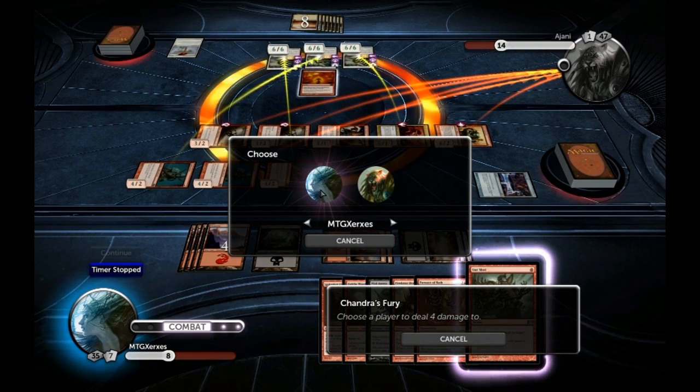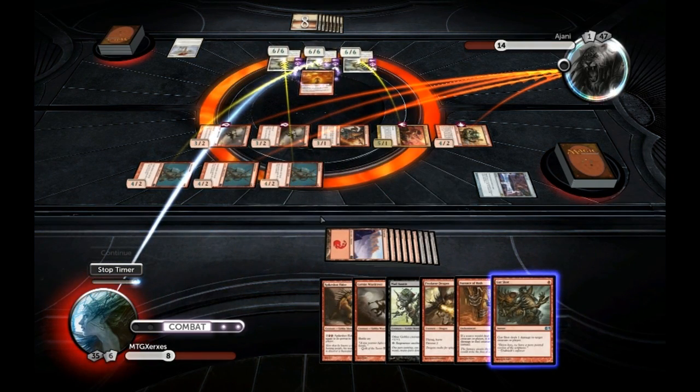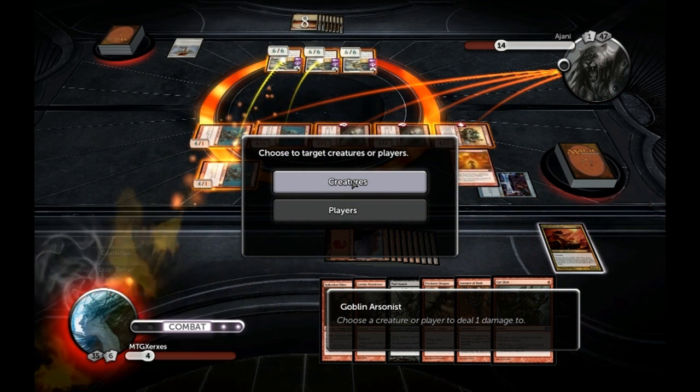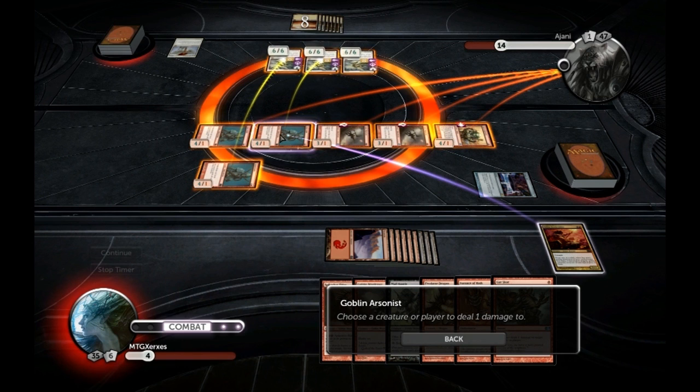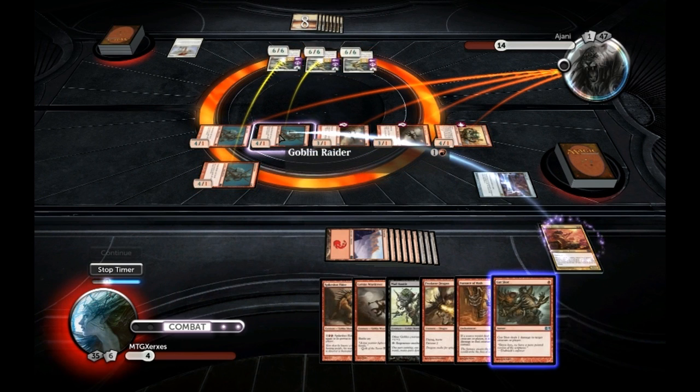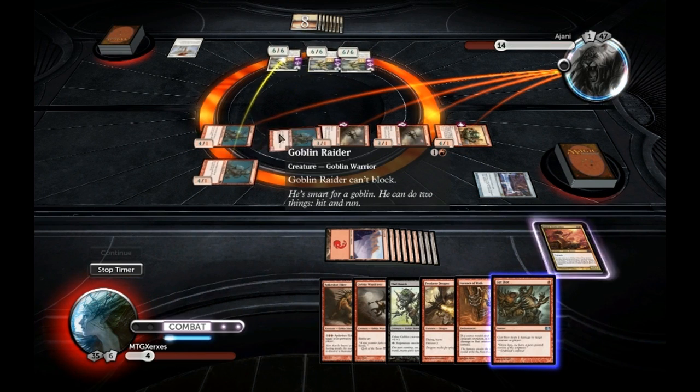We're gonna use this Fury on ourselves, because goblins love doing stuff like that, which is tremendously awesome. So we just killed one of the creatures the Baneslayer was blocking — the Arsonist, that's what it's called. And then you wanna zap another Goblin Raider that that Baneslayer is blocking.